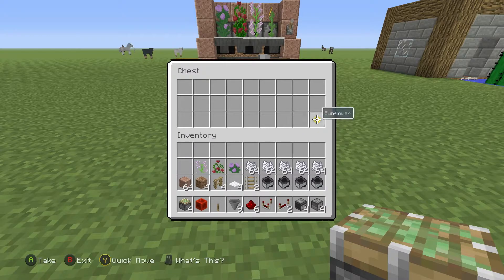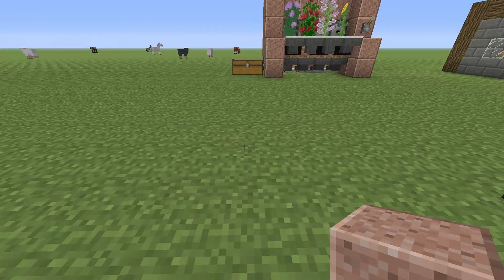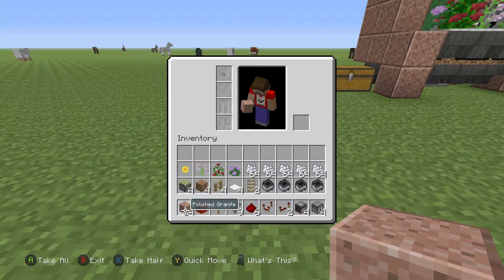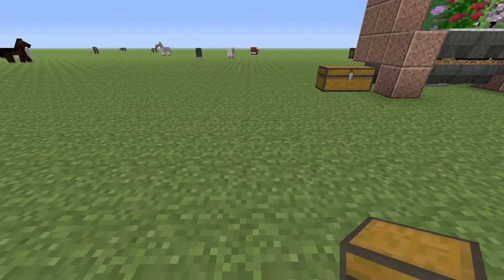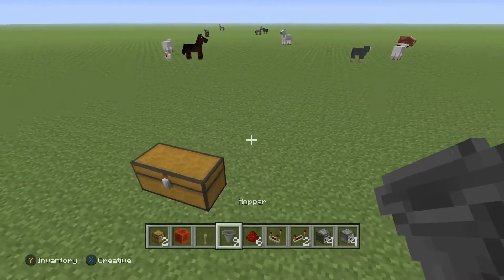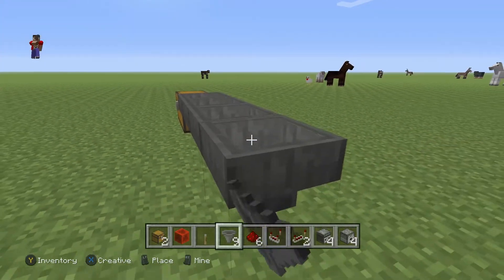Do note once again that they do have to be 2 tall flowers. Though I only grabbed a few stacks of bone meal, I would recommend grabbing more as you will use them quickly for this duplicator. You are also going to need 2 chests, and we are actually going to be placing those down first. Just place the 2 chests right next to each other to create one large chest. Then put the 5 hoppers going in on the right side of the chest.